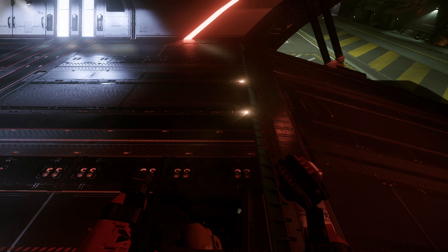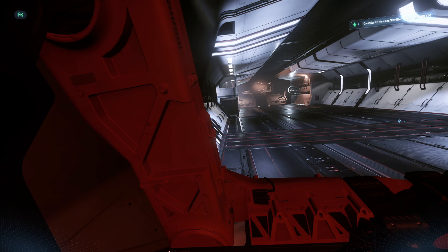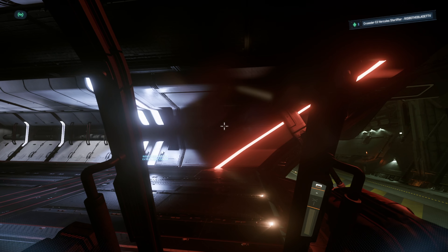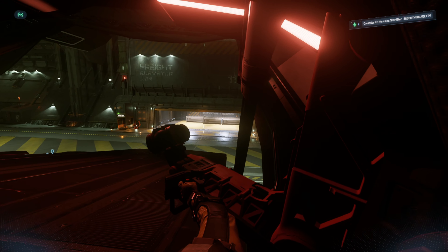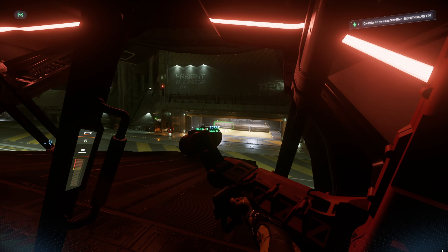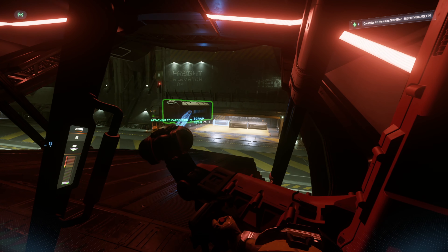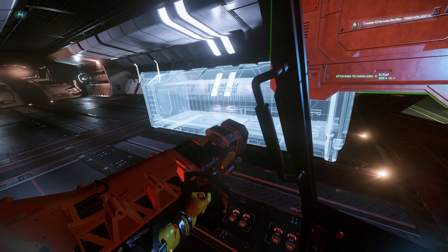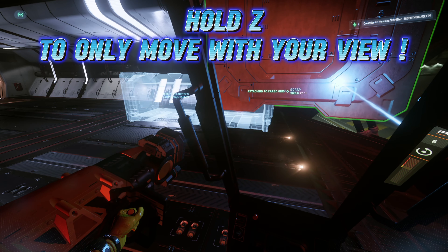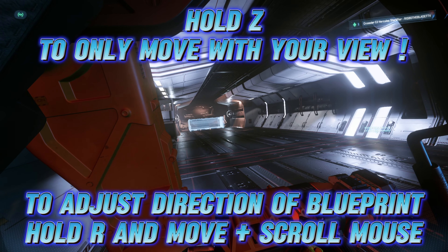This is a very good placement. One thing you need to know is that the hydraulics holding and moving the ramp up and down on the back of the C2 are actually in the way of your tractor beam. You need to go a little bit forward towards the middle to be able to connect with the boxes and highlight them, otherwise the ATLS tractor beam won't connect. Also remember: hold Z to avoid moving left and right with ATLS — you only move by looking left and right, and then you can place boxes wherever you want.